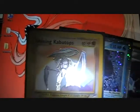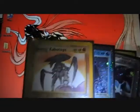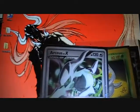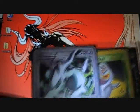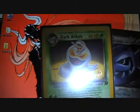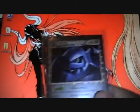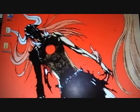Charizard, mint condition. Shining Kabutops - nice. Lapras EX with some edge wear. Mint condition Metagross EX. Mint condition RCS Level X promo. Dark Arbok with the gold Wizard of the Coast stamp, non-holo. Steelix Prime, mint condition.